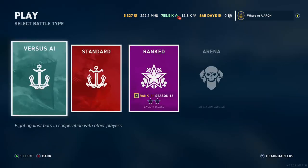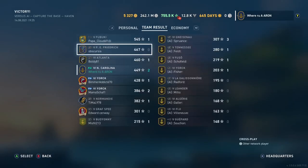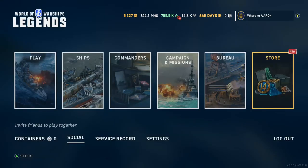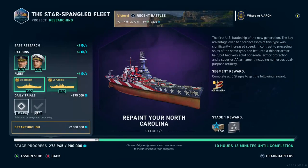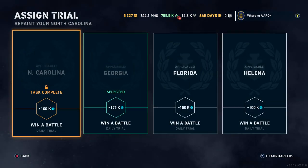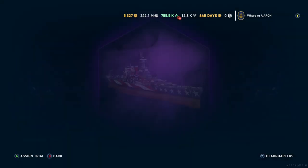You can see in the menu screen we have 100K towards the completion of our Bureau of Trials. Now, once you select — for example, the North Carolina — you cannot complete a different trial. I think that was different at the beginning of the Bureau. So I should probably have chosen the Florida, but I just wanted to play the North Carolina.